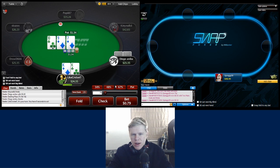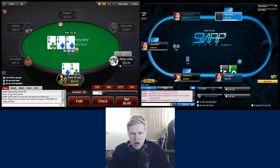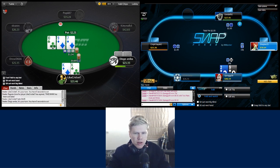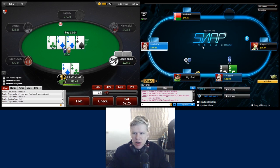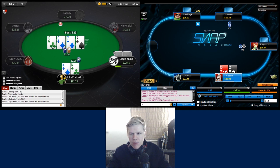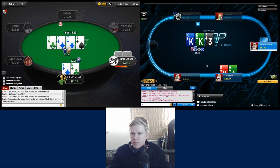He folds. On the right hand side - can we get three streets of value on the majority of run-outs? The answer is potentially no if he's a regular, but he is one-tabling so I think we'll go for it. If you right-click and search this player and he's only playing one table and isn't hidden from search, I'm more inclined to think he's recreational. The turn is a pretty good card - we improve against ten-nine, straight draws don't get there, flush draws don't get there - so we bet big for value. He's almost never folding a nine with something like jack-nine or ace-nine with a straight draw. We beat more combos than beat us and a lot of them are going to call.